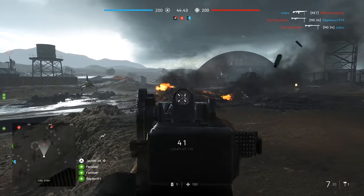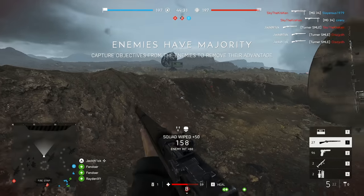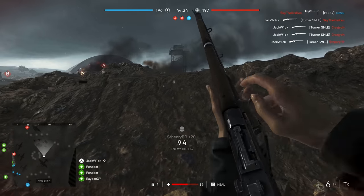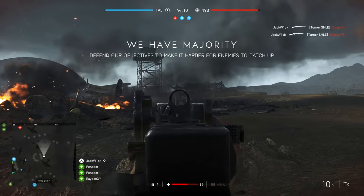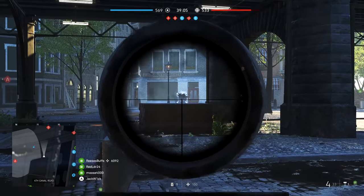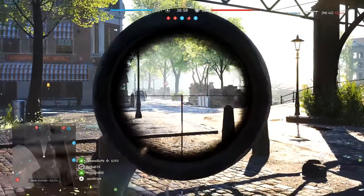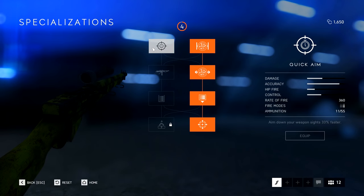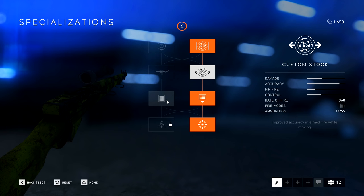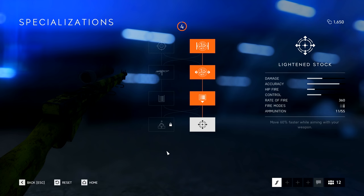Up next is the Turner SMLE — another semi-auto rifle, very similar to the Gewehr 43. Their stats are extremely similar; the main difference is that you can fire the SMLE a bit faster, which is quite noticeable. The Gewehr 43 does a bit more damage though. I prefer to play with this weapon with a 3x scope much like the Gewehr 43. You could spec it as a close range gun, but honestly the M1A1 Carbine or the Gewehr 1.5 would be much better suited for that. I went full right hand side, giving extra movement benefits and accuracy while moving, and I didn't feel I needed the extra hipfire benefit.